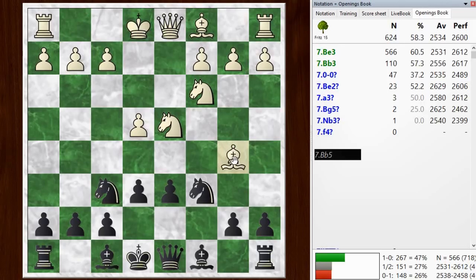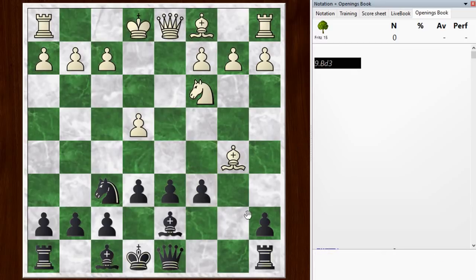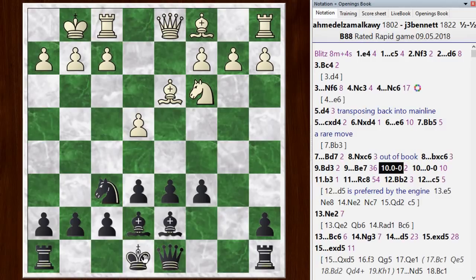So he went bishop b5, which looks like it ought to be a little bit of a waste of time. But still, it seems like there's no big refutation here from black, so white can get away with playing like this. Even knight takes c6 - he's not given his best, but it's still an even position. So we're out of the opening book at this point. He dropped his bishop back to d3, I continued with bishop e7, and we both castle. It's probably in the range of about even here.